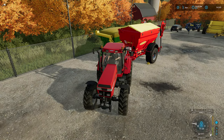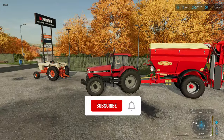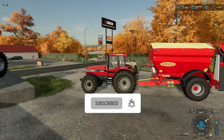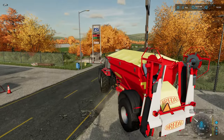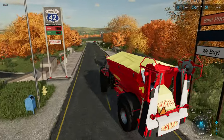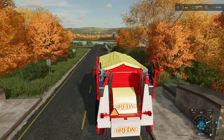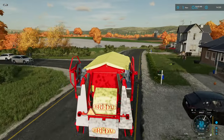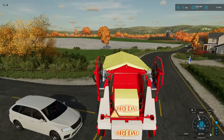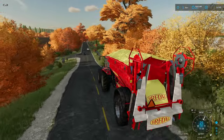Hey there, welcome back to the White Farm. Got a lot of work to do today. As you can see, I have a big old braddle spreader wagon hooked behind the tractor and we're going to get some lime put out today. It's time to go ahead and start prepping the fields, getting them ready to accept the crops and seeds for next year.